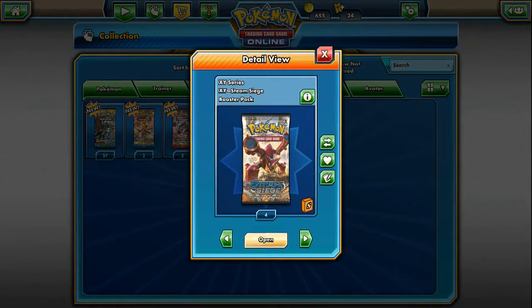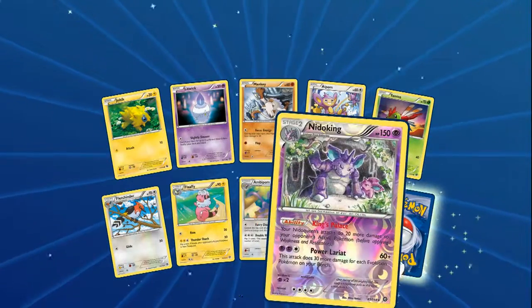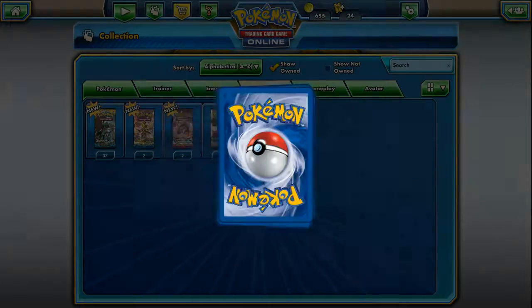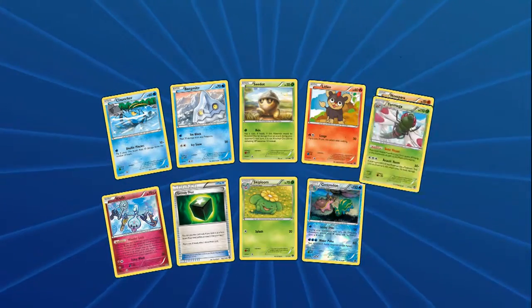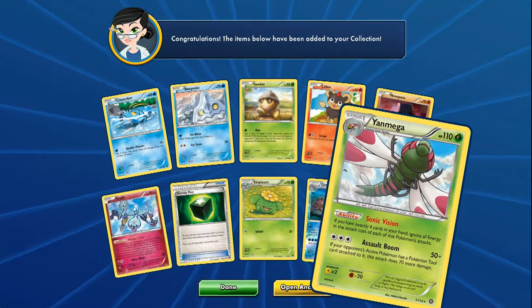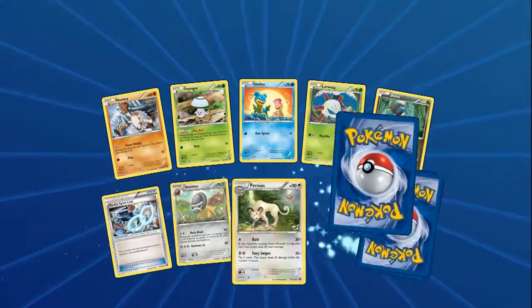Let's do Steam Siege - I want to get a Secret or Full Art, give me that Full Art Sycamore! We got a Secret Rare Trainer's Mail, Yanma, a Reverse Holo Needle King - a Holo Rare, and a non-Holo Jolteon. Next pack: Nosepass, Greedy Dice, a Reverse Holo Gastrodon, and a Yanmega - that's actually a really good card, especially when you have to make a break. He's taking four cards in hand or energy boost, then just attack for free. You can set up any other grass Pokemon on your bench.